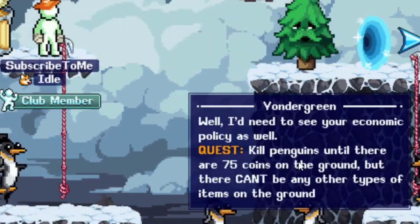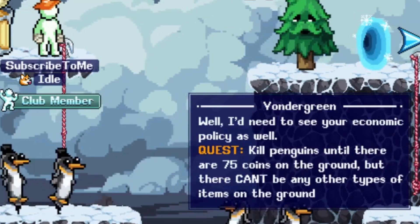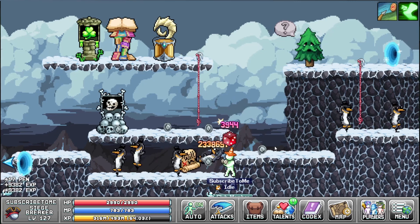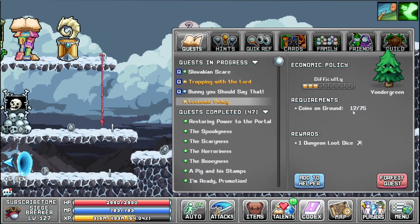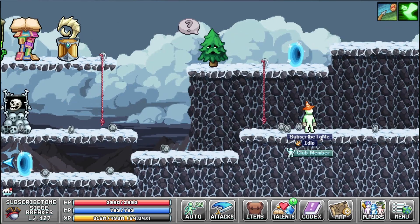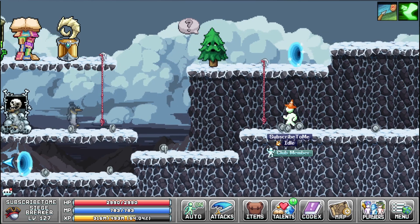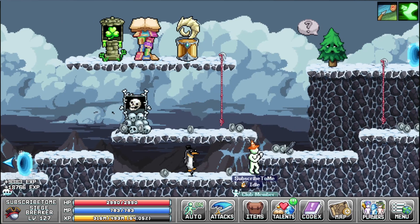Kill penguins until there are 75 coins on ground. I'm just gonna quickly kill them all and then I'm gonna show you how you can do this quest the easy way. 12 and we have run out of mobs, of course. I think I'm gonna go and do this part on everyone so I never have to lose a bunch of hours again.